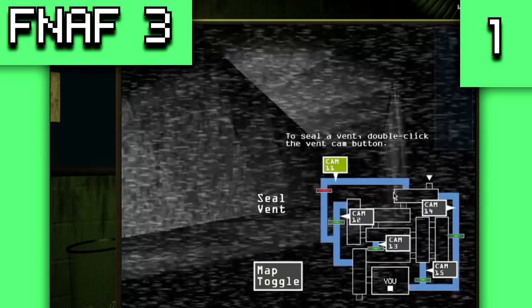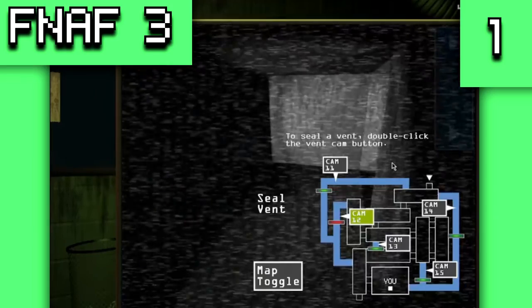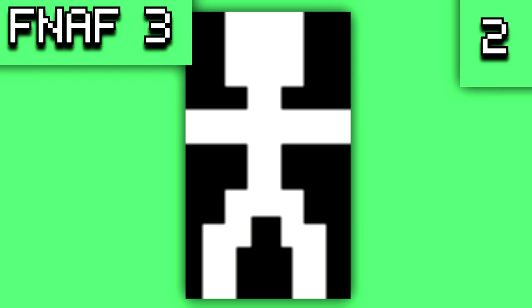Now for Five Nights at Freddy's 3. Originally there was going to be a button to seal the vents, with footage confirming this — it was going to be a button instead of double-clicking the vent to seal it. Again, the lives stick man is present, suggesting Scott copy-pasted from FNAF 2 rather than starting from scratch, and we also have the lives counter graphic once again.